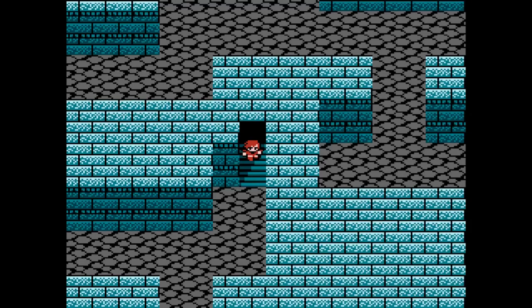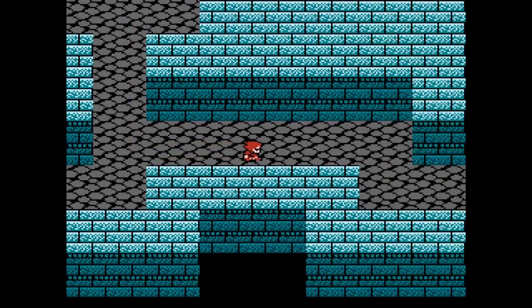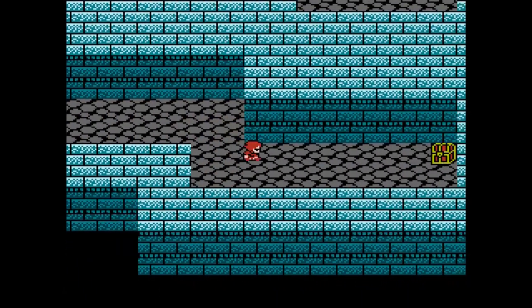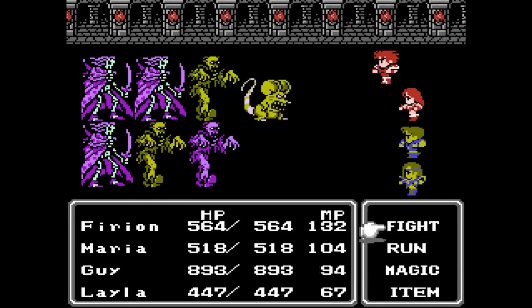The first thing we're going to do is head this direction for the first chest of the basement. An odd thing about the castle basement is that just about every encounter is the same stuff — you have the wraiths, revenants, ghasts, and stunners. If you're really lucky, you'll come across the green souls. But for the most part, you'll face the same exact encounter for every floor of the dungeon.